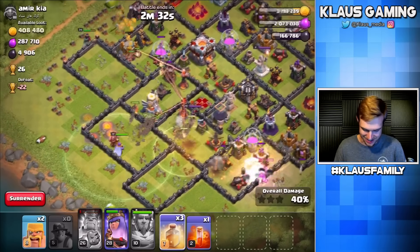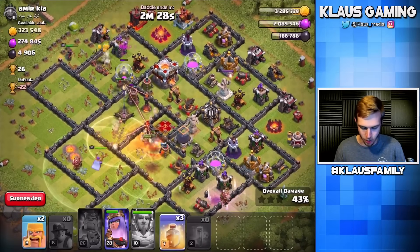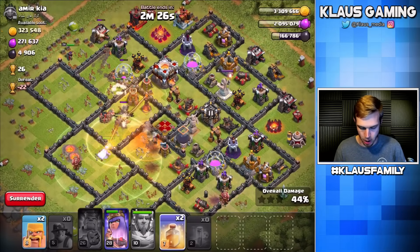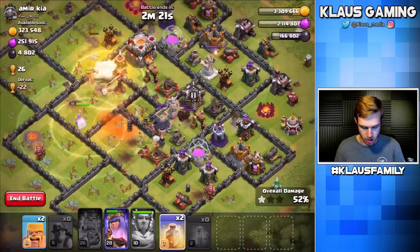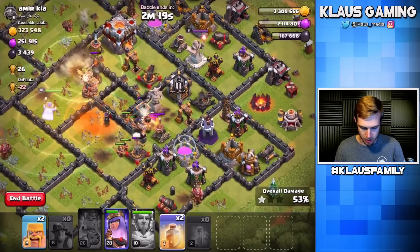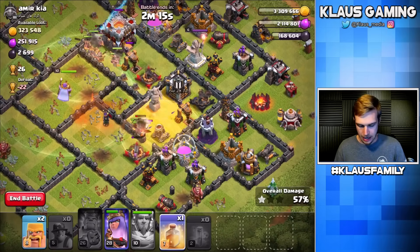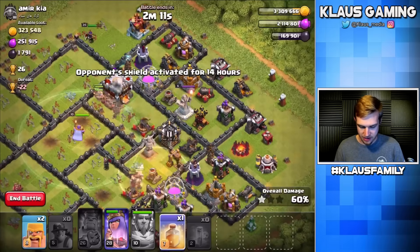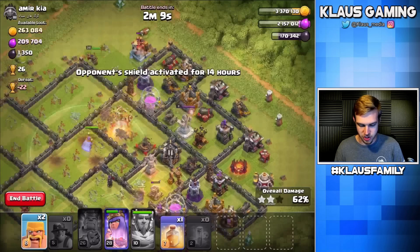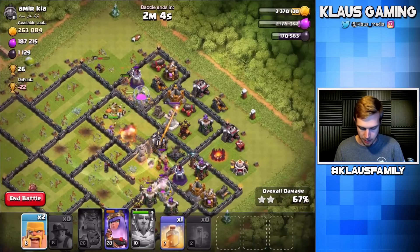They got too close — the eagle was not able to shoot them, that is awesome! Heals all the way through the core. A little concerned about this section — that is a very strong wizard tower — and oh no, a skeleton trap. Let's heal up right there. This side's looking good. The attack will swing around clockwise, so queen — just don't die on me.